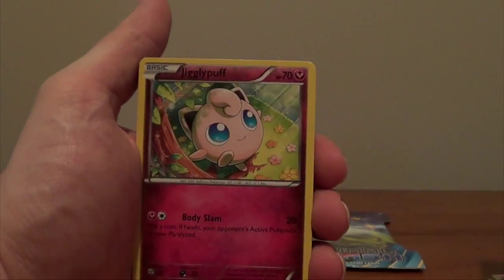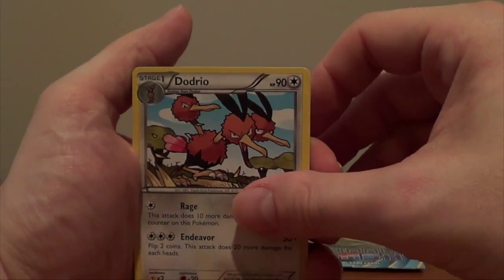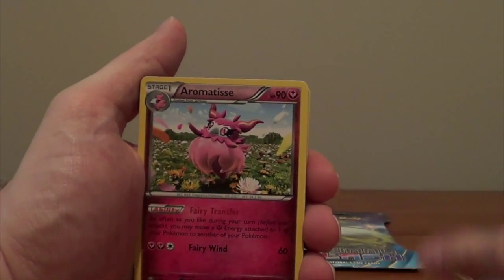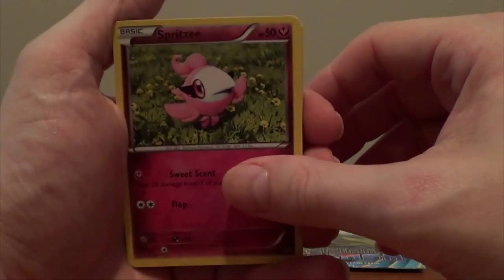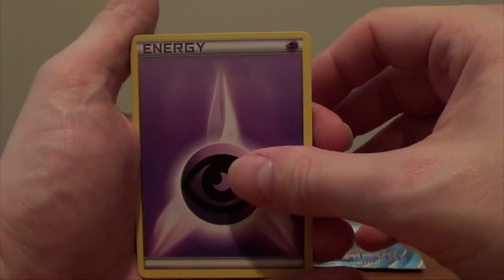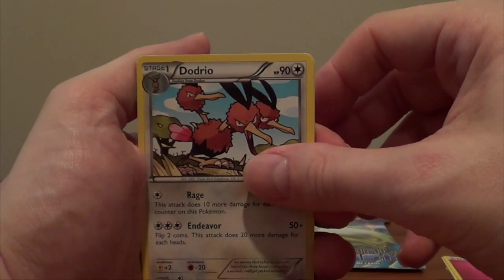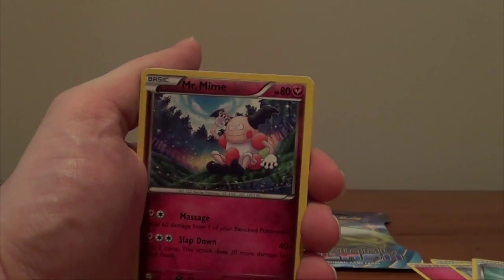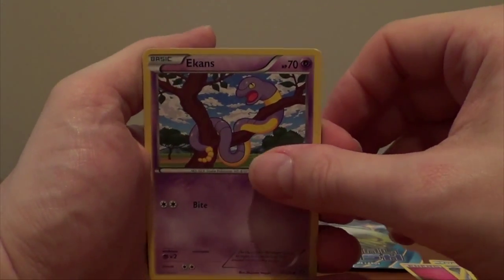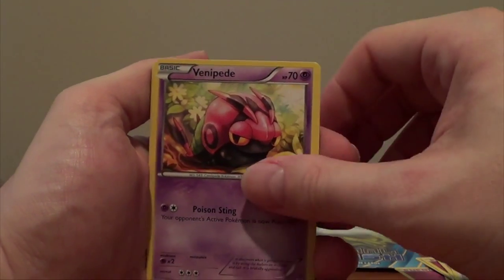Ekans, fairy energy, Venipede, Jigglypuff, Spoink, Swirlix, Doetreo, fairy energy, Tierno, Fairy Garden, Aromatisse — which is part of the reason why I got this whole set. I love the Fairy Garden and Aromatisse energy-moving mechanic and using Xerneas to pull it out. Psychic energy, Mr. Mime, Professor's Letter, more psychic energy, Doetreo, Evo Soda, Mr. Mime, Ekans, another fairy energy, a Great Ball, Whirlipede, Doedeio, Venipede, Spoink, and a fairy energy. And that's everything that came in that pack.